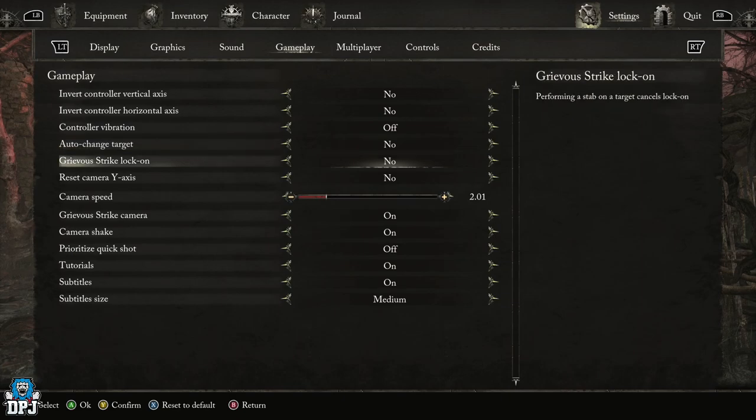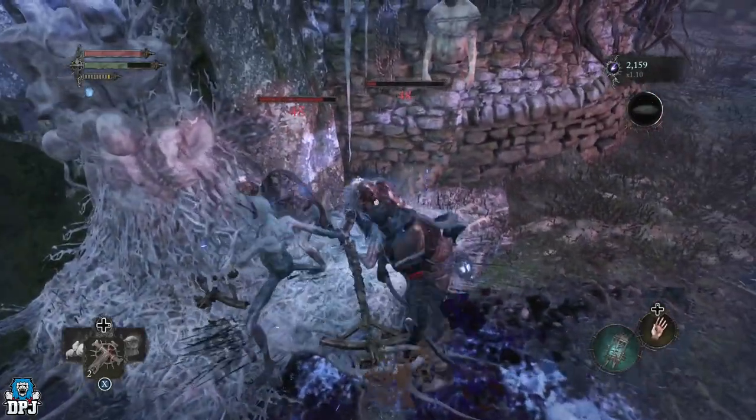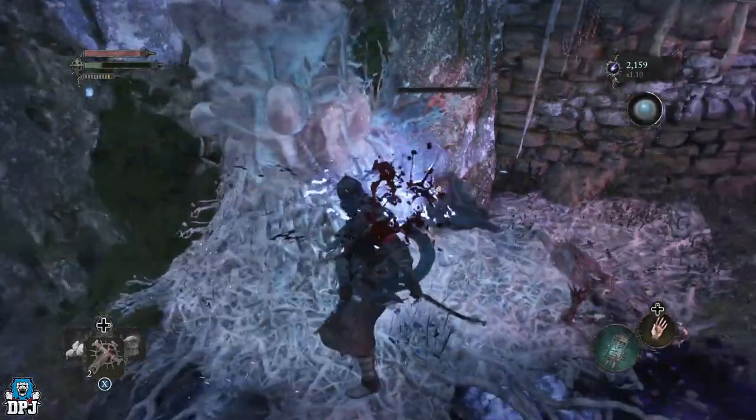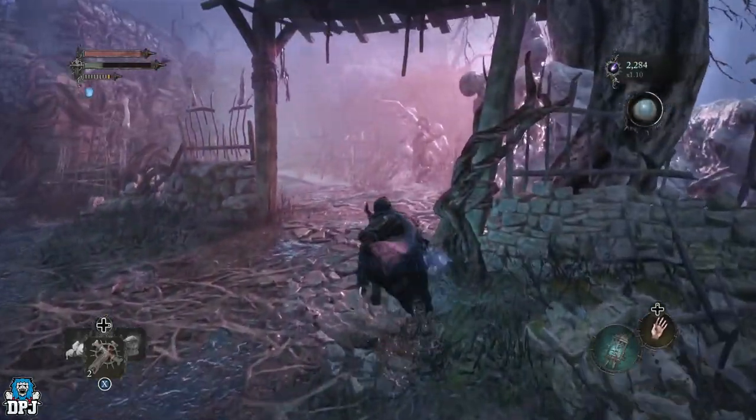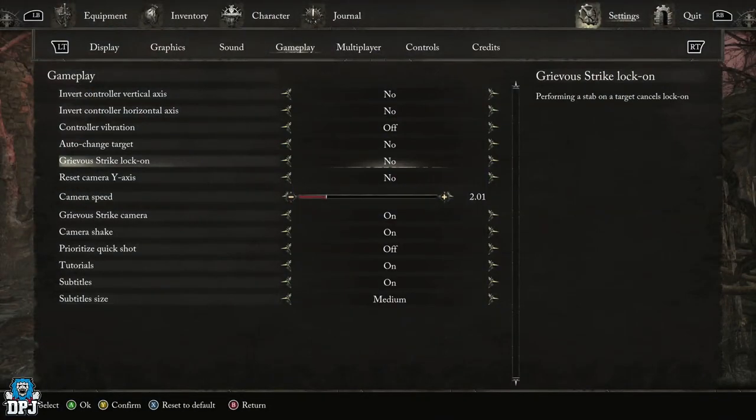So grievous strike lock on — I turn this off too. I do get why a certain player would use it, but for me within the early hours it was putting me off more times than not. This I will probably come back to once I level up, turn back on, and experiment with when I'm messing around with different builds. But as of right now, I'm turning this off and I recommend you do the exact same within the early days. I totally get that some people may come back later and say this should be on — which is fair enough — but as of right now within the early days, I recommend turning this off.